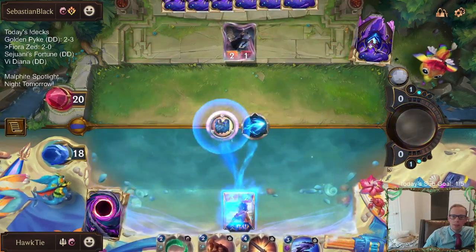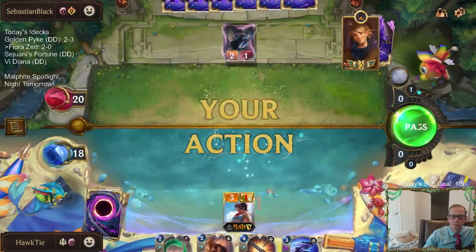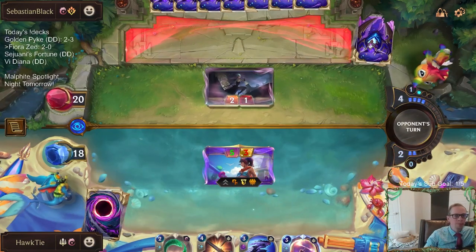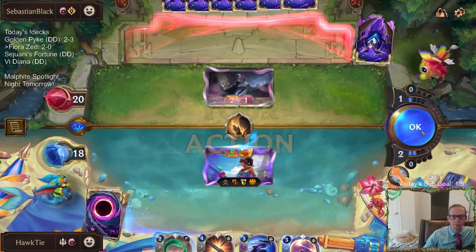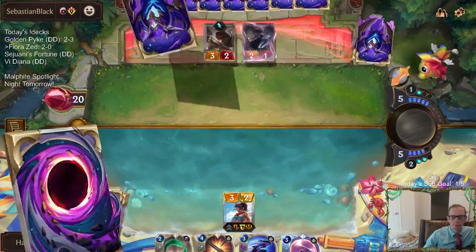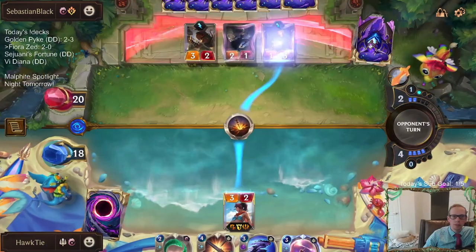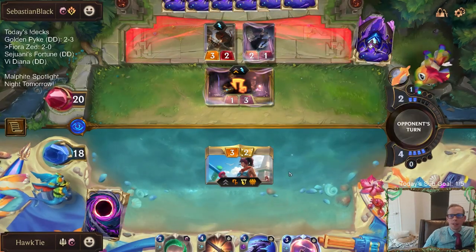What are you doing? Why are you killing my Fiora? I said don't kill my Fiora ever. I mean, all they have to do is play the card Will of Ionia and the game's over. So I wouldn't say it's looking rough for them. I'm playing Ezreal. Yeah, they're a control deck, so they could definitely have a Will of Ionia and the game ends.